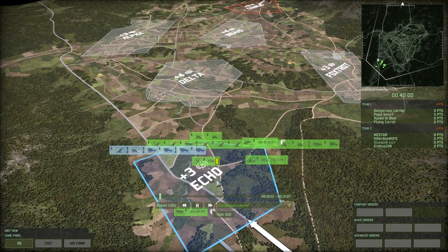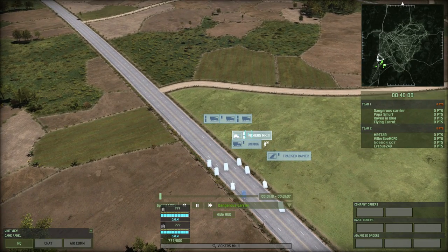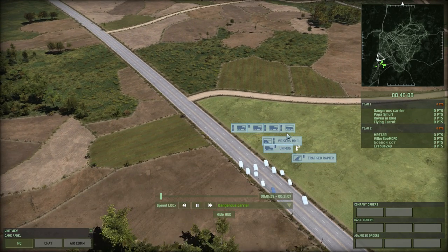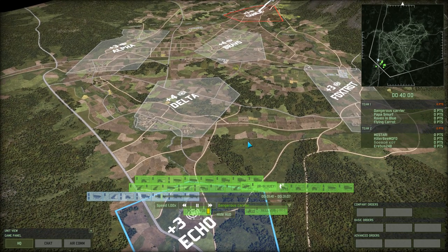We're going to be following Dangerous Carrier over here. He's opening up on the left, starting out with a couple of Vickers Mark 11. We have a Unimog with Command Infantry inside, a Tracked Rapier, a couple of Stollies as transports for the infantry, and some M113A1s with miniguns to deal with further infantry and to transport infantry as they see fit.